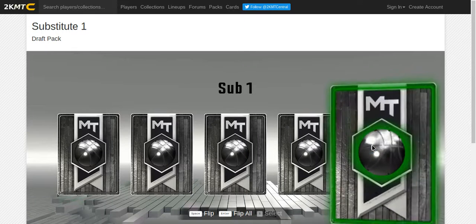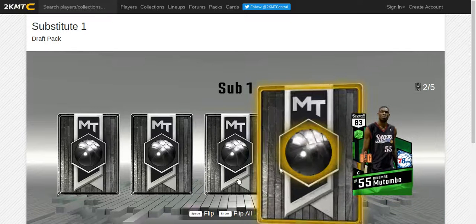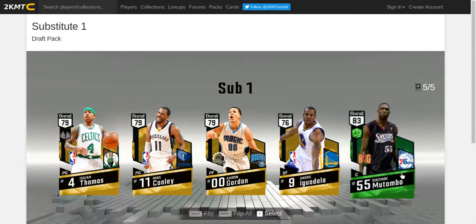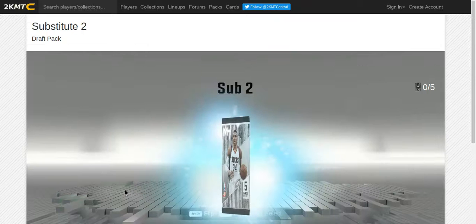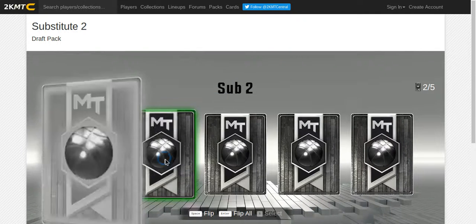That's emerald. Let's see what it is - Dikembe Mutombo! We're definitely gonna be using him. Let's see what we get in this pack.